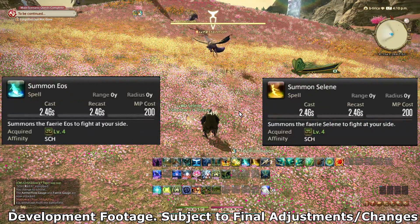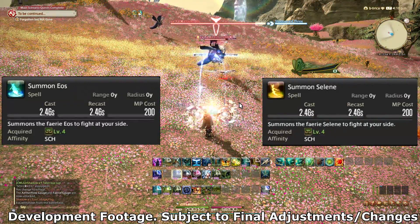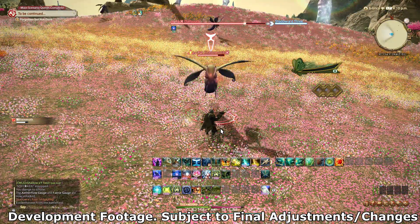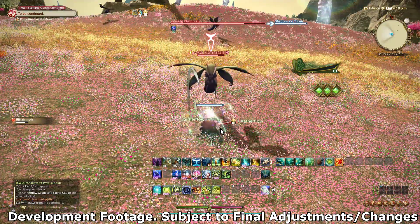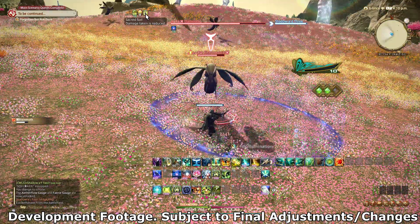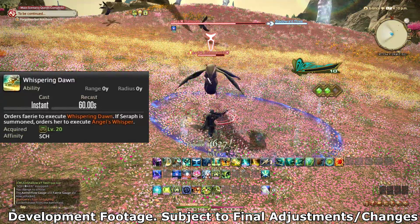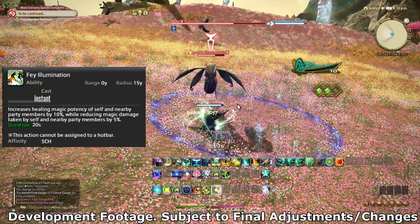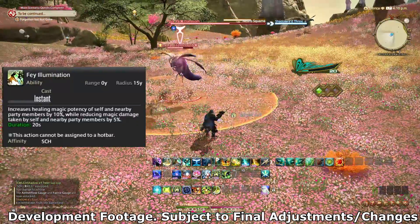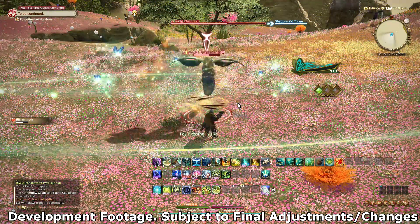Eos and Selene underwent a pretty major change — they both have the exact same abilities and effects now, so the only choice is which one looks cooler. Their main actions other than Embrace are no longer on the pet hotbar; you now control them manually as the player. Whispering Dawn is still the same 21-second duration regen. Fey Illumination combines previous fairy effects, reducing magic damage taken by the party by 5% and increasing healing received by 10% for 20 seconds.